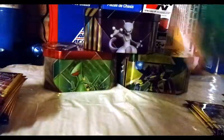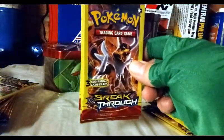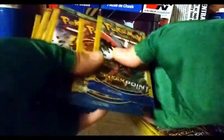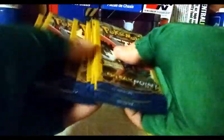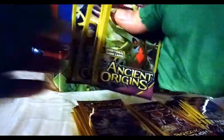We also have three-card boosters: three Ultra Prism three-card boosters, five Breakthrough three-pack boosters, twelve Breakpoint packs, and seven Ancient Origins. So what I'm going to do — no card trick with the three packs — first thing I'm going to open is the 10-card booster packs, and we will start with Ultra Prism.